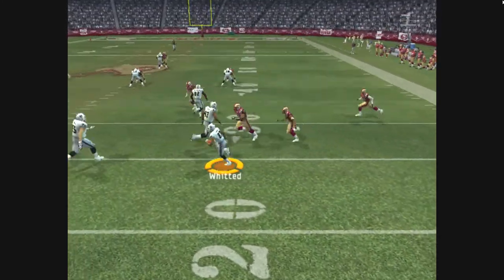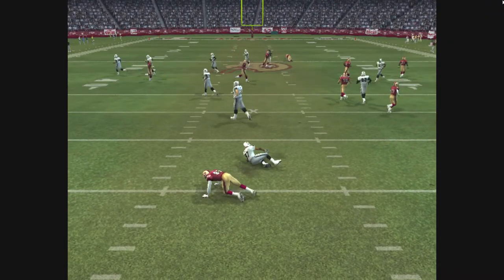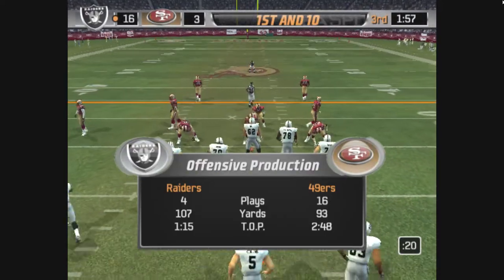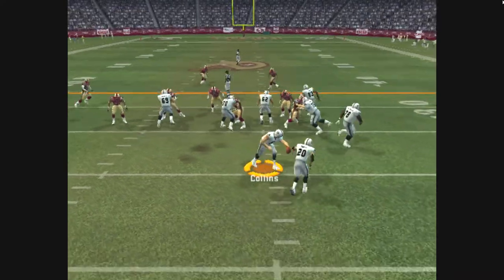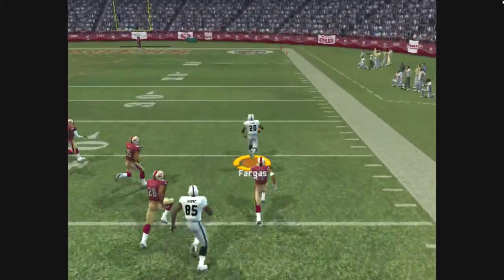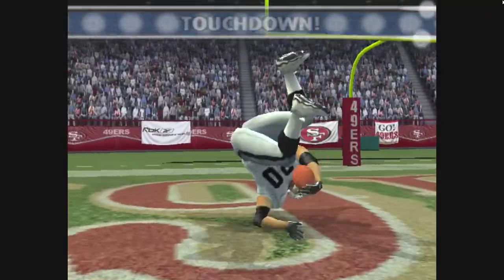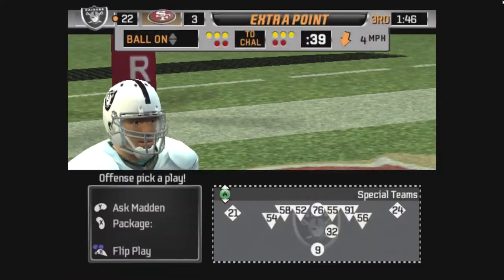This one is fielded by Witten. The Raiders will start the drive from the 24-yard line. The 49ers come out in a nickel package. There he goes — the 40, the 30, the 20, the 10 — and with a trail of defenders in his wake, he takes it down the field for a touchdown.